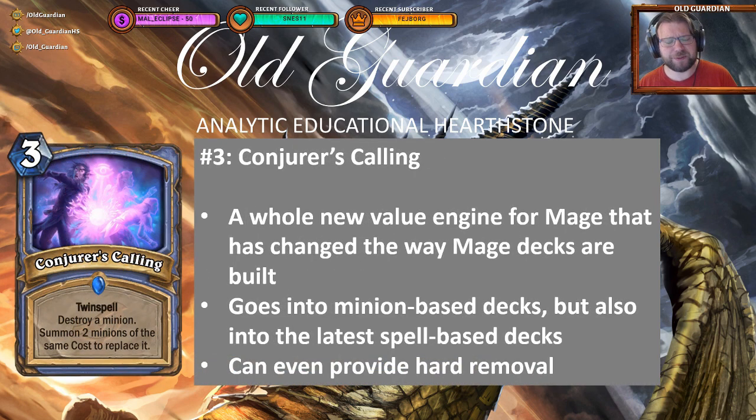At number 3, perhaps my favorite card of the expansion: Controller's Calling. 3-mana twin spell — destroy a minion, summon 2 minions of the same cost to replace it. This is an incredible value engine for mage. It's really affected the way mage decks are built, putting in stuff like Mountain Giants just so that you can Controller's Call your Mountain Giant, which gives you either more Mountain Giants or Grave Horrors — big taunt minions as well. This goes into minion-based mage decks and even into spell-based mage decks because it's just so good. And as a twin spell you can do it twice. In a pinch you can even use it as hard removal, because you can play it on an opponent's minion — sure, the opponent gets two random minions of the same mana cost, but if you kill something that's been buffed, that's simply an amazing outcome.